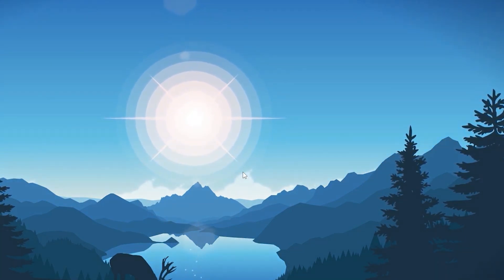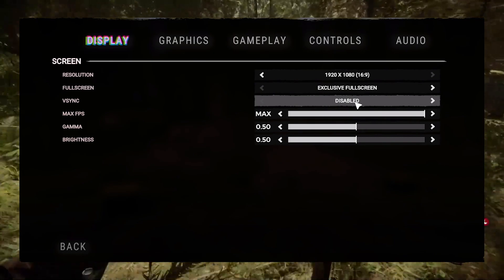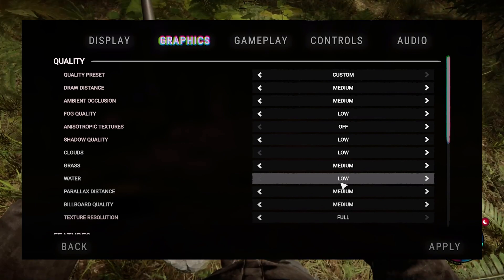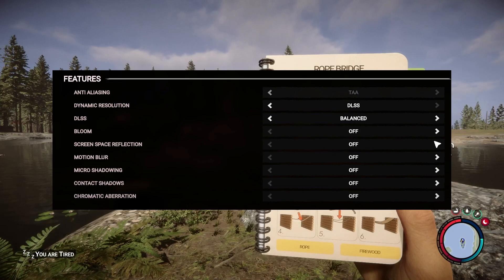Now for the best in-game settings: apply settings according to your PC — if you have a low-end PC, go with low settings; if you have a mid-range or high-end PC, go with medium or high settings. Also make sure to turn off all settings that cause FPS drops and stutters in your game.